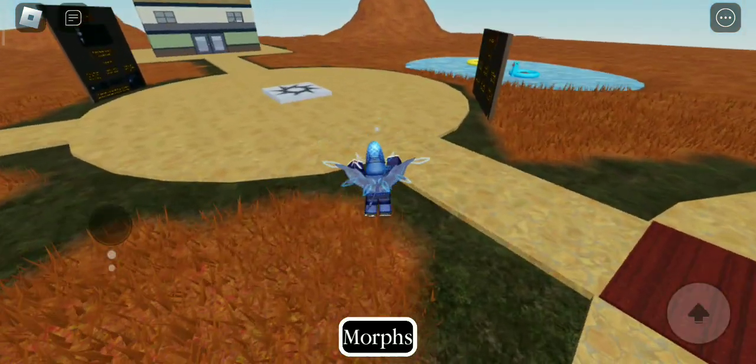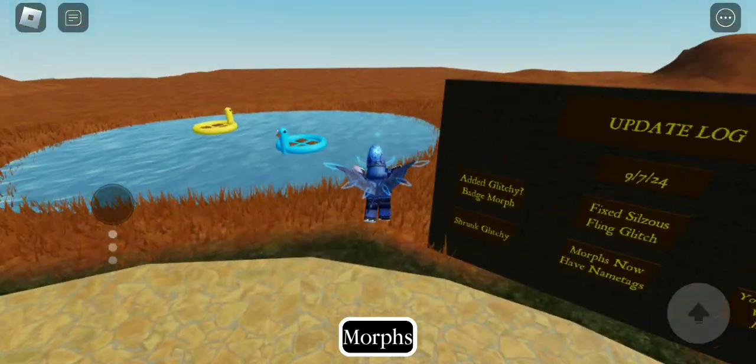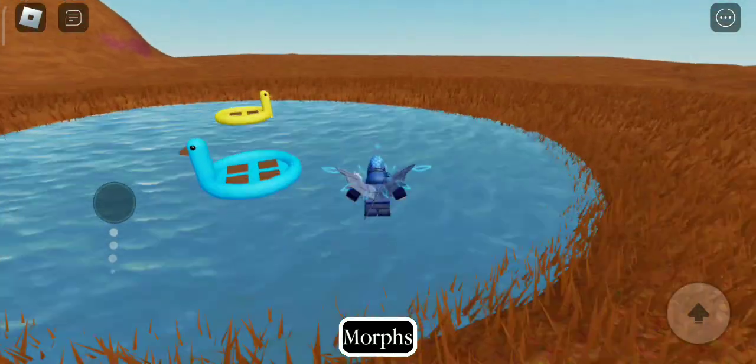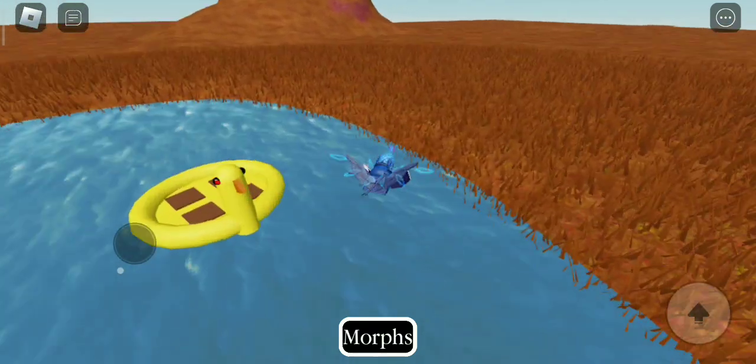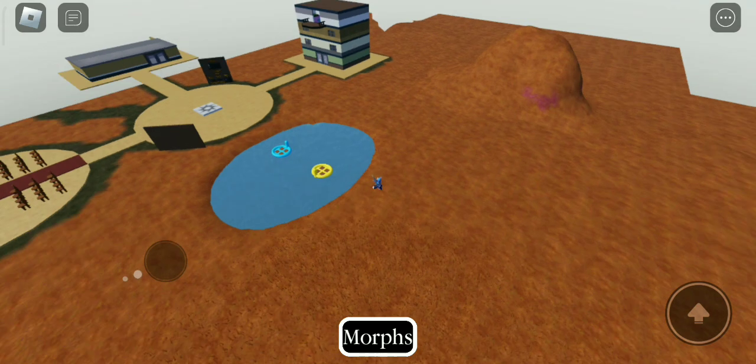you're gonna need to head over to this area where there are two rubber duckies floating on the water. Then you need to load, and there's gonna be a glitchy NPC that's gonna spawn somewhere in here.